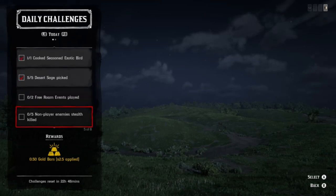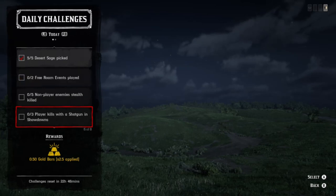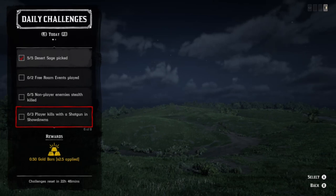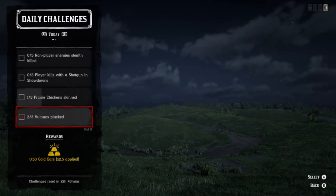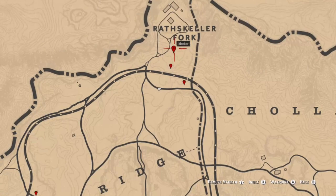In addition, you have some free roam events. You have the stealth kills, which we will talk about toward the end of the clip. You can do those with ambushes, hideouts, Thieves Landing, and there's also a pretty good story mission you can do and even partner up with a friend and switch off to get those done easy. You also have shotgun kills in showdowns, prairie chickens, and vultures. So we're going to start off first by talking about Desert Sage and get that one out of the way.